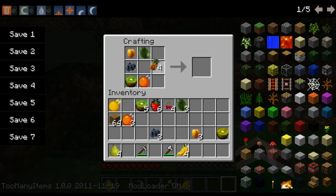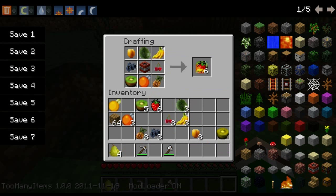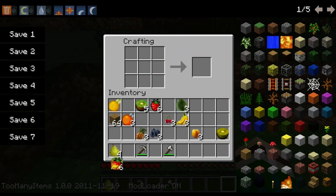Pineapple here, cherry here, and a banana. Now, you're thinking, oh, this is just going to be like a fruit salad or something. Oh, you're wrong — plain wrong actually. Fruit bombs. Six fruit bombs.